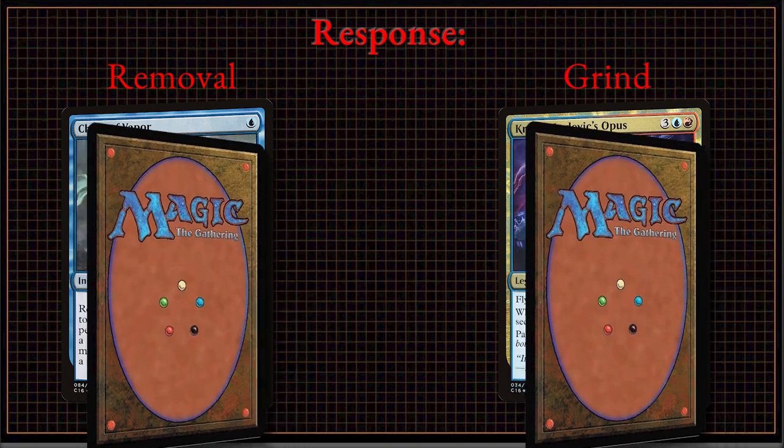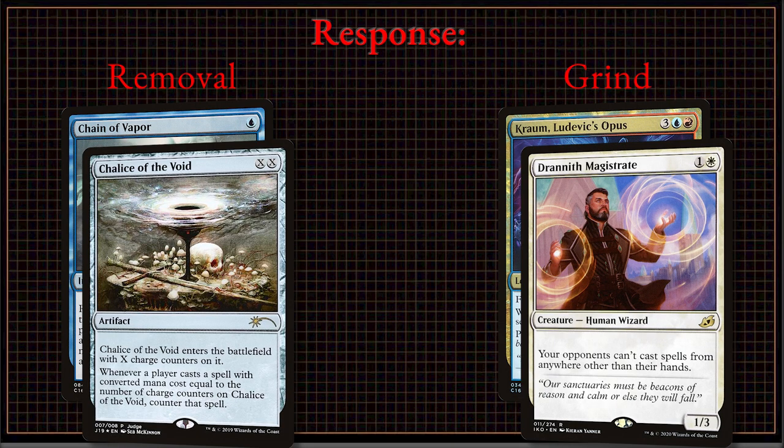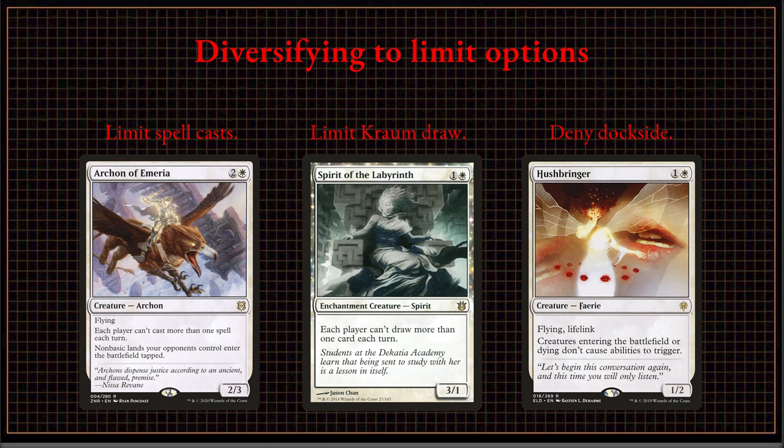Our plan is to cliff as many outs as they have to our disruption. We provide additional layers of disruption on different axes. Every moment they miss a beat, we capitalize on that tempo.